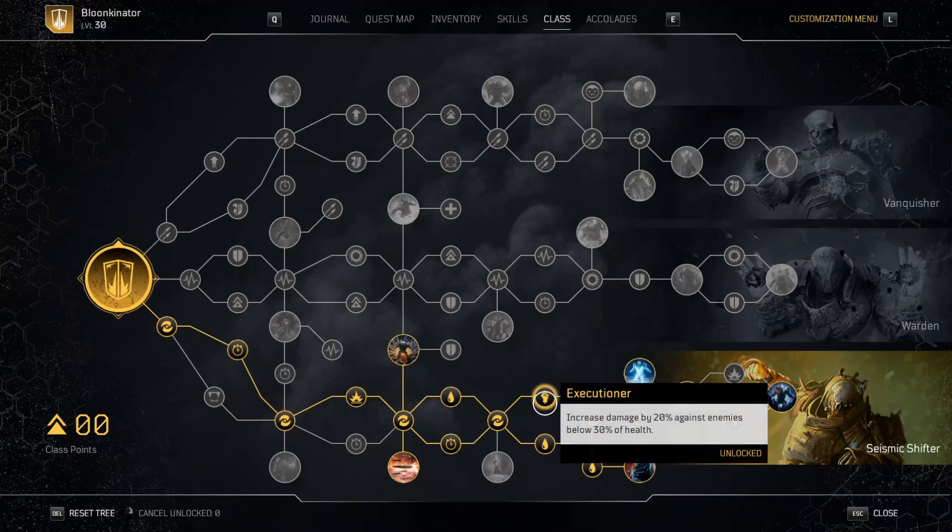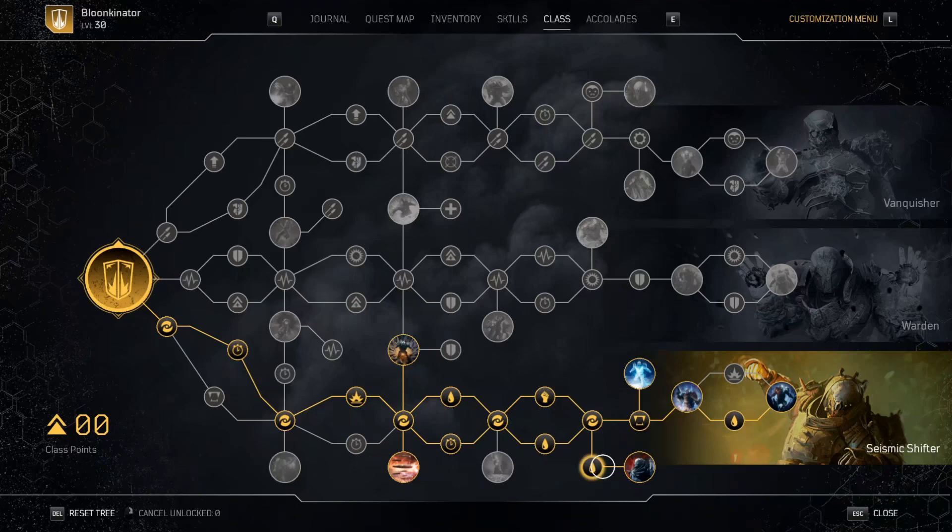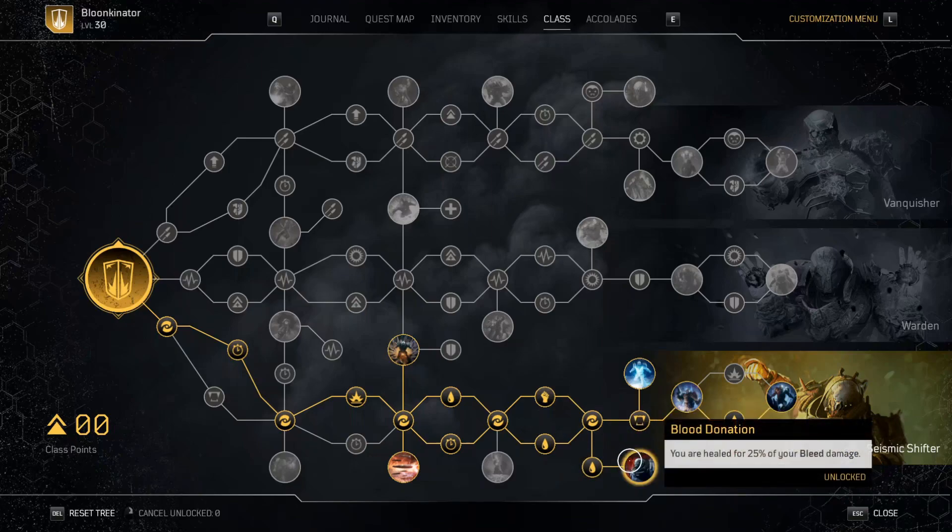This next node is very important — Executioner. Increased damage by 20% against enemies below 30% health. So once they're close to dying you're just going to nuke them and they'll die instantly. It feels amazing as a Devastator. Another really important perk is Blood Donation — you are healed for 25% of your bleed damage. This is where that life steal comes in. Not only am I getting health from killing close enemies, but if they have bleed on them I'm also getting that bleed damage back as life steal.